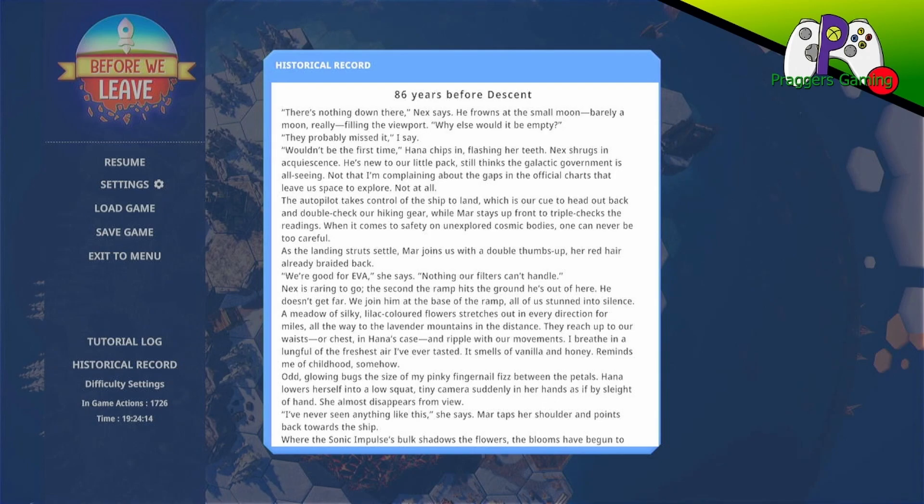The autopilot takes control of the ship to land, which is our cue to head out back and double check our hiking gear, while Mars stays up front to triple check the readings. When it comes to safety on unexplored cosmic bodies, one can never be too careful. As the landing struts settle, Mars joins us with a double thumbs up, her red hair already braided back. 'We're good for EVA,' she says. 'Nothing our filters can't handle.' The second the ramp hits the ground, Next is out. A meadow of silky lilac-coloured flowers stretches out in every direction for miles, all the way to lavender mountains in the distance. They reach up to our waists, or chests in Hannah's case, and ripple with our movements. It smells of vanilla and honey, reminds me of childhood somehow. Odd glowing bugs the size of my pinky fingernail fizz between the petals. Hannah lowers herself into a squat, tiny camera suddenly in her hands — she almost disappears from view.